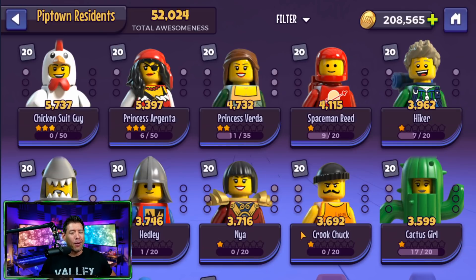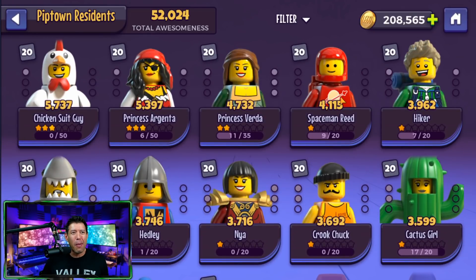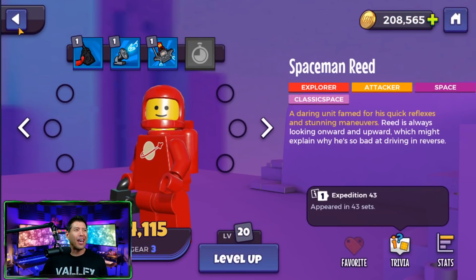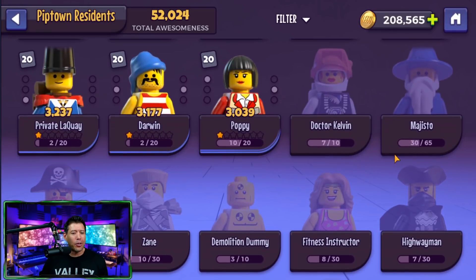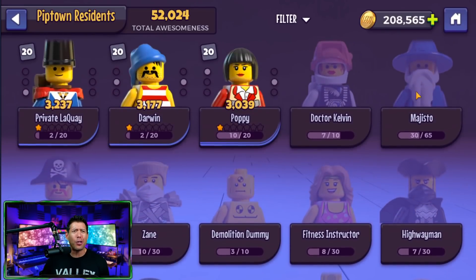Right now there's not a lot of different franchises, but there's an announcement coming that gives me hope they'll add more. These are the characters I have right now — some are really good, some not as good, and some have a lot of nostalgia. I remember playing with Spaceman Reed as a kid. Characters like Magisto and Captain Redbeard are some of the best in the game, and you can get their shards very early on. Magisto is actually the achievement character — just by doing your normal achievements, you will unlock and build him up.